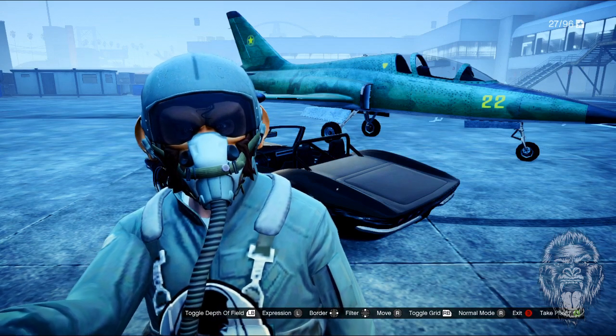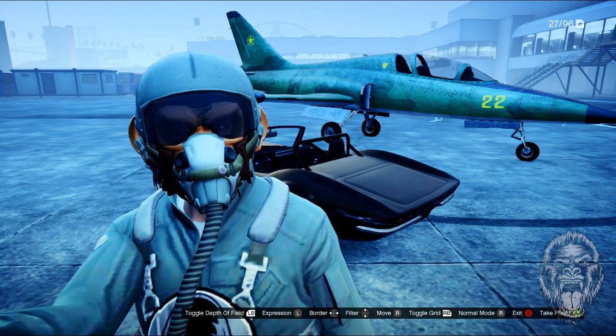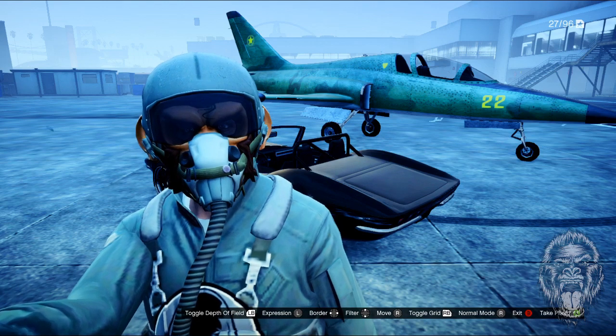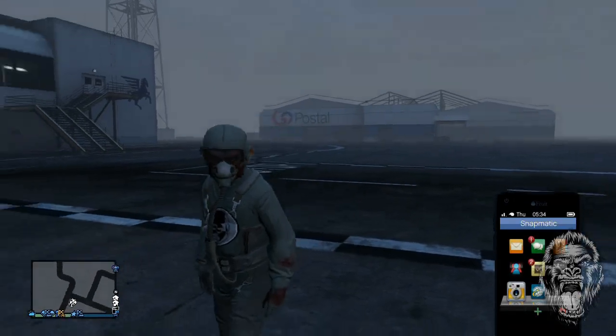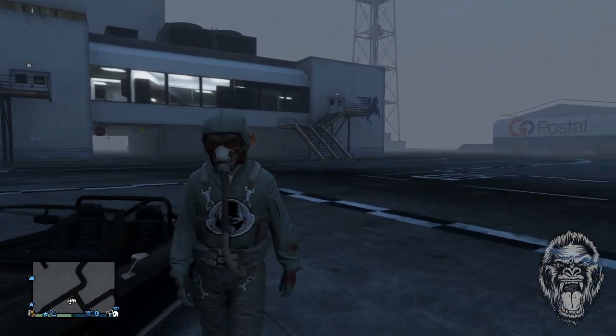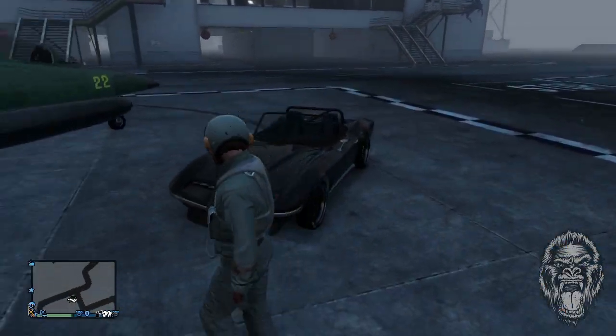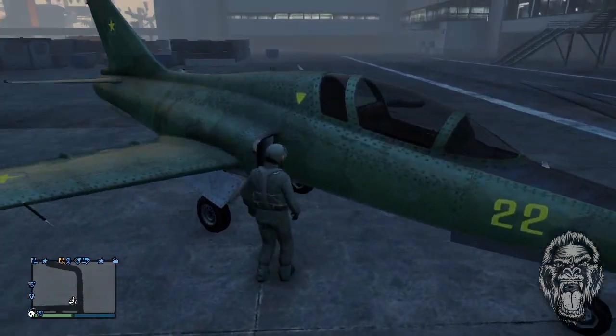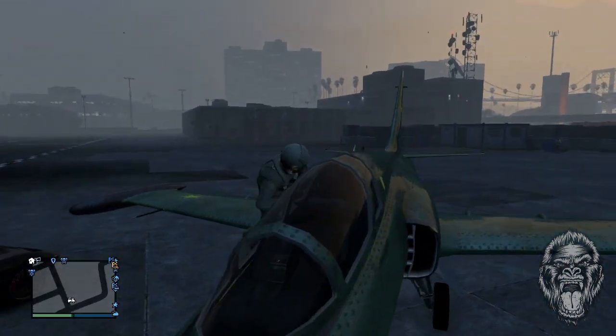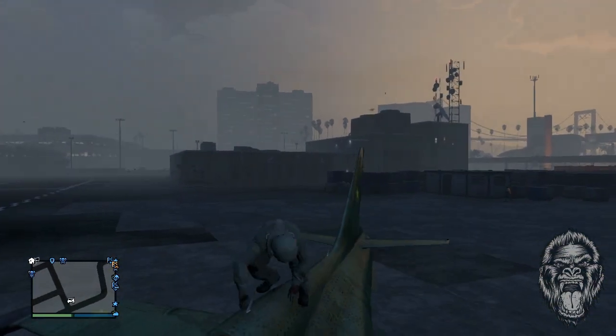What is up guys, Prodigy here bringing a new GTA 5 glitch. As you can see on screen, this is how to wear the new pilot helmet with a mask on. I think this is pretty cool. I know even Crazy Teddy tweeted this out yesterday — he's like, 'Yo, I wish there was a way to put on my pig mask with the pilot helmet on.' Yo Teddy, guess what, here's a way to do it step by step.